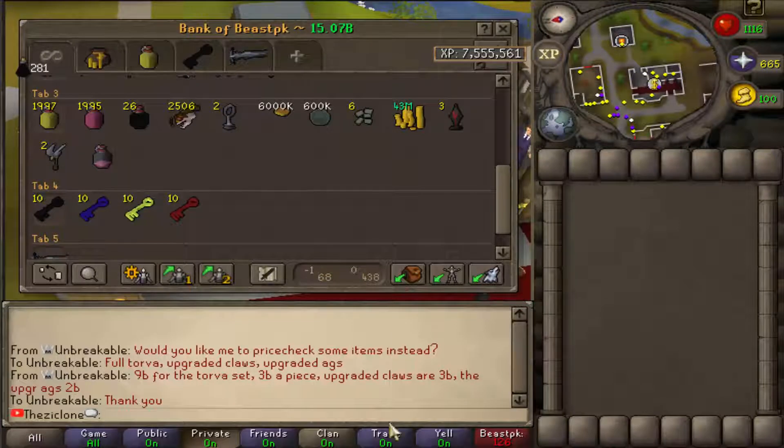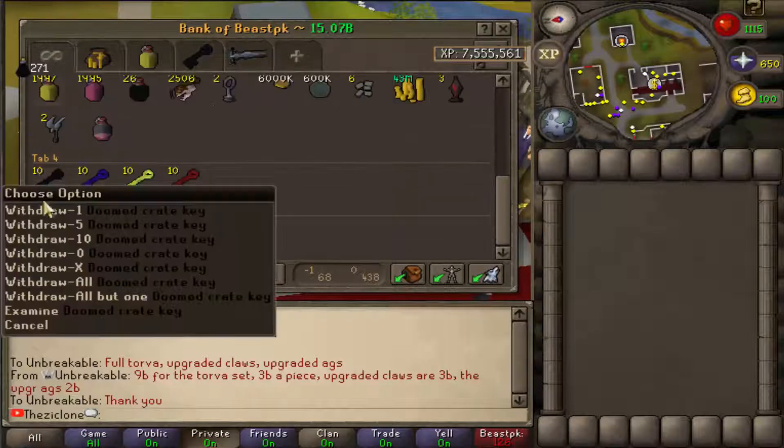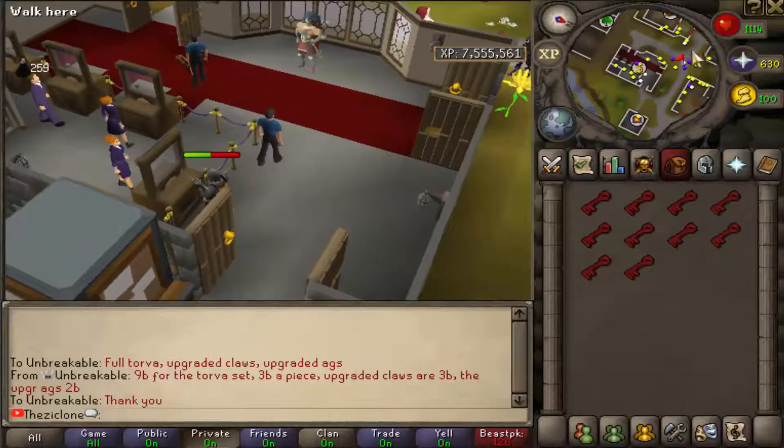What's going on guys, Zyklon here bringing you another video. In this video I'm going to be doing some gambling, and I'm also going to open up these keys. I'm going to first start with the Beastie Crate keys.